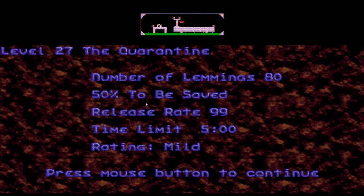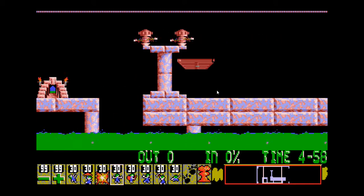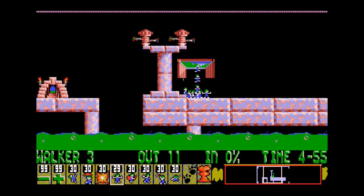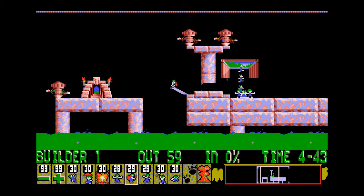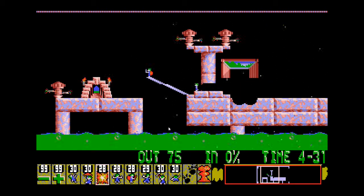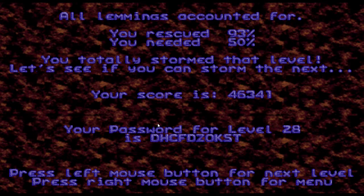Level 27 — The Quarantine. 80 lemmings, I'm going to save 40 of them. Not too difficult still, though the high release rate isn't helping. I'm not too fussed about the stragglers — they can go for a nice little swim in the acid for all I care. That was easy. The game froze momentarily there.